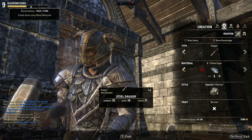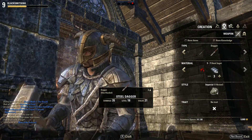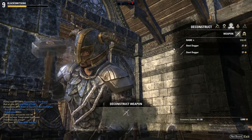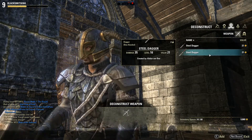The trick to leveling blacksmithing is deconstructing daggers — they have the lowest cost to make, so it's the most efficient on the amount of bars you spend. But that's not all; I'll show you how to do it the most efficient way and get the most XP possible.